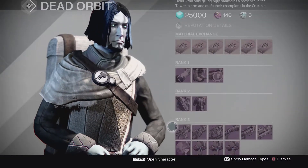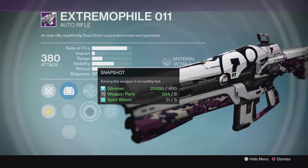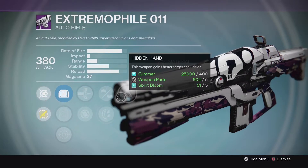For Dead Orbit, the Extremophile 0-1-1 kind of popped out to me with Snapshot — you've got either Smallbore or Rodeo, and then Hidden Hand. Definitely not a bad roll if you're looking for a decent Auto Rifle.